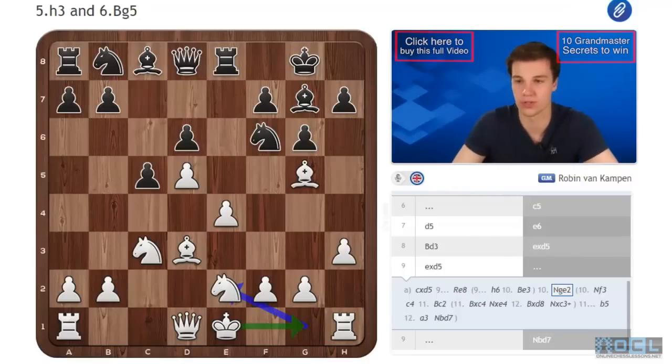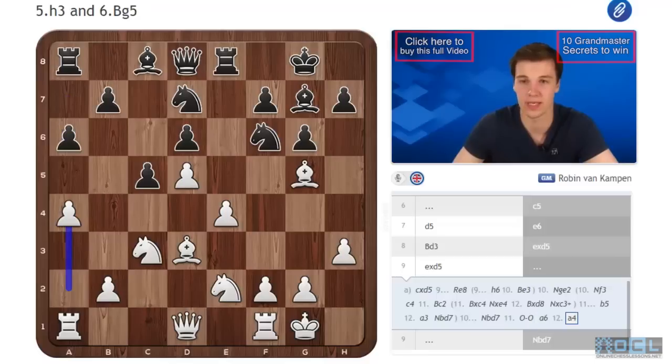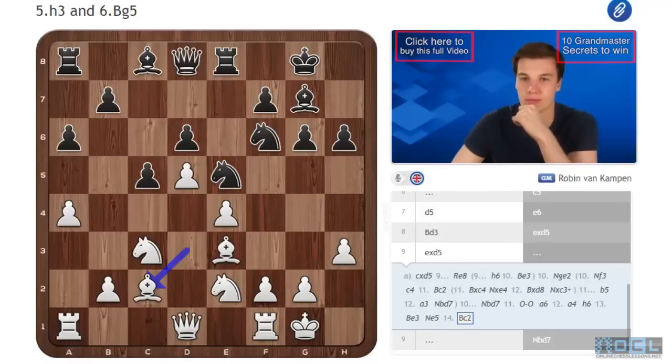White likes to castle short and often play with f4 later. I advise you to play Nd7, castle, a4 to stop b5. And now h6 is interesting — Be3, now Ne5. We'll see later why exactly we played h6, because for the moment it looks a bit weird. White removes that bishop; once again he tries to not exchange any pieces. So black might get pushed back by f4 later and regret not being able to exchange one of the knights.